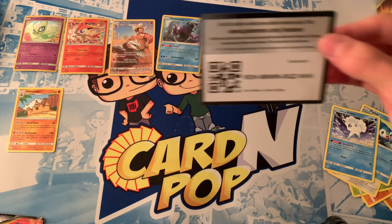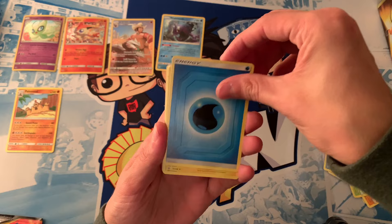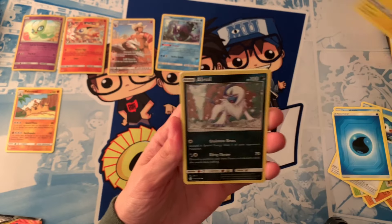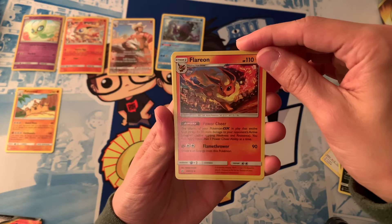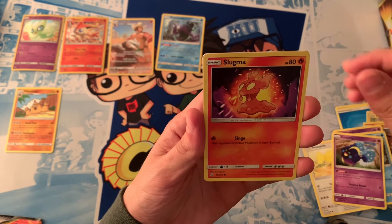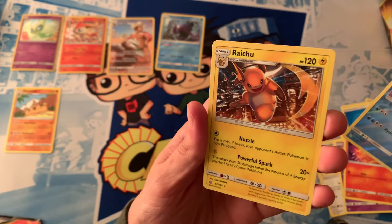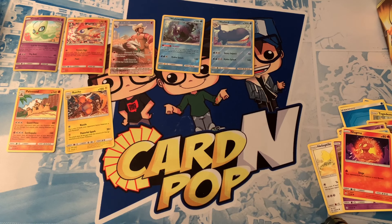Here is another code card — make sure that's in focus for anyone who needs the online version. We got a Water Energy, Togedemaru — I'm not as versed in these new guys — Absol, Flareon, that's some really nice artwork, Woobat, Ducklett, Helioptile, Cosmog, Slugma, a Reverse Holo Wailord — getting a lot of Reverse Rares — and a Regular Rare Raichu.